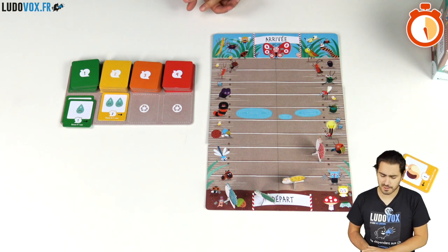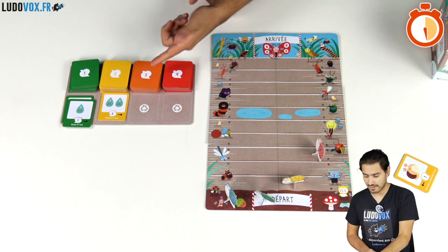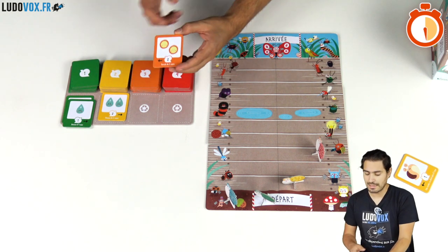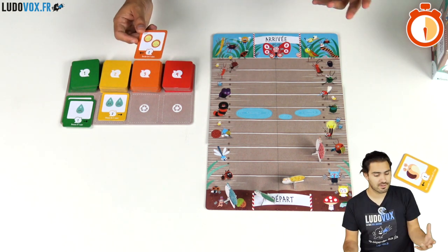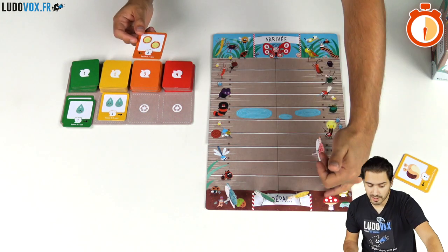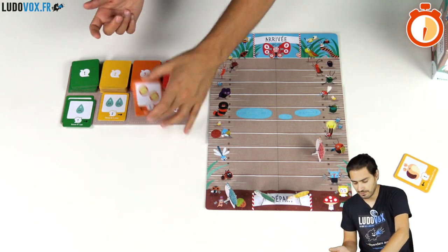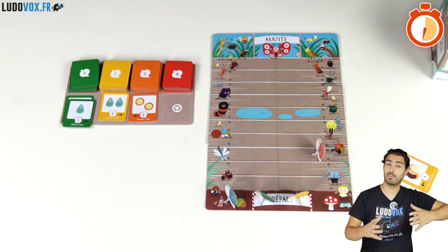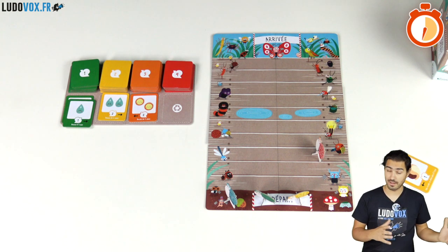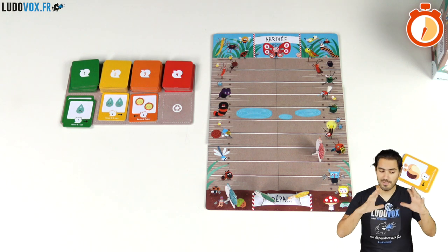The yellow player feels confident and takes a card from the third stack. They reveal suns. Snails don't like suns — for each sun you move back one space, and you cannot go beyond the start line. If you reveal suns you end your turn immediately. That's the basic gist of the game.